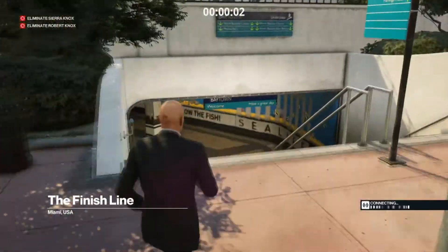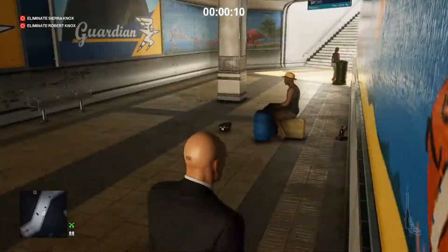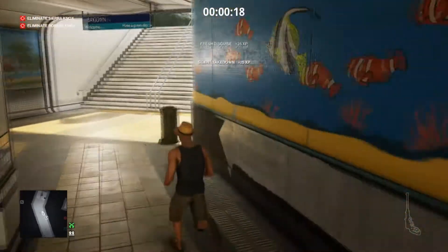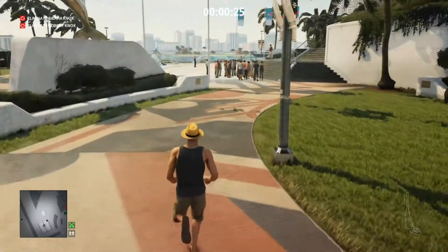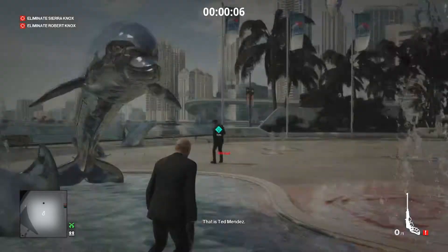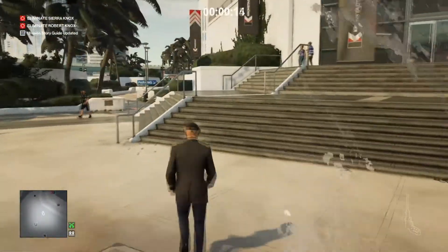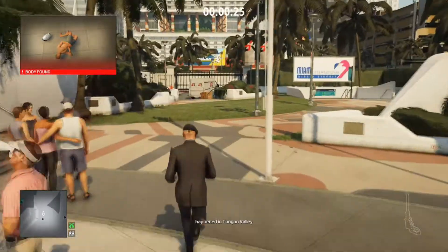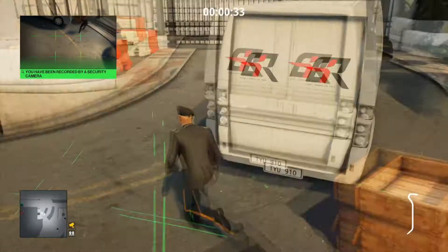For the street musician: start at the default location, take a left down the stairs into the underground tunnel, wait for pedestrians to pass, hug the wall on the right, and trank the guy right in front of you. Don't worry about his peripherals — they're trash. Grab his outfit and get out. For Ted Mendez: start Dolphin Fountain, go right up to Ted, shoot him from behind with a trank, and grab his outfit immediately. You've only got a couple of seconds before the event security guy turns around, but it's very easy and practical.